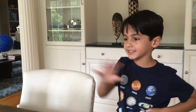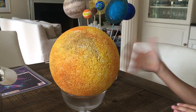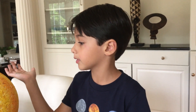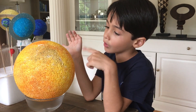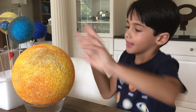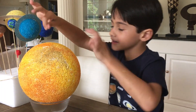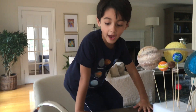This is the sun. It's very hot and it's burning. To make the sun, buy a big ball and then paint it grey, orange and yellow. Ok guys, we're done with the sun.